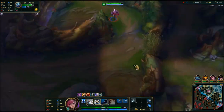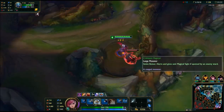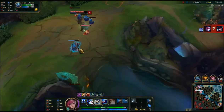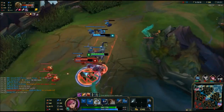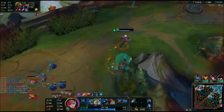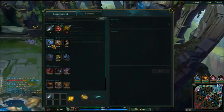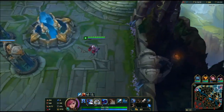At this point I'm sitting on more gold than the enemy jungler, so I want to pretty much buy and head back to get the advantage. So I look for another gank, but sadly we couldn't get anything off, so I decided to go back.